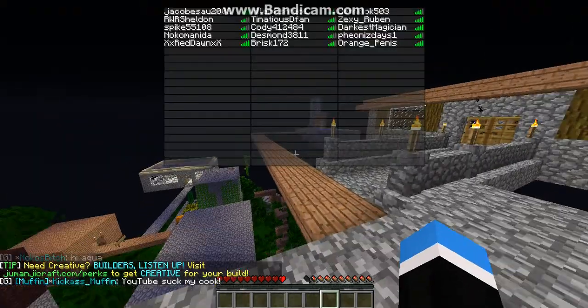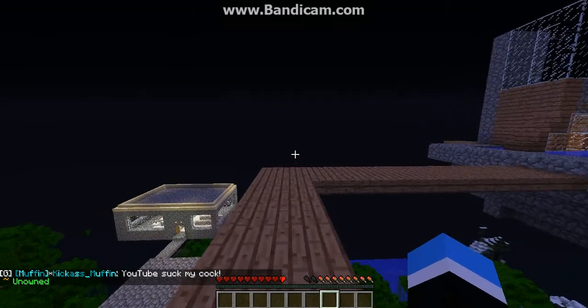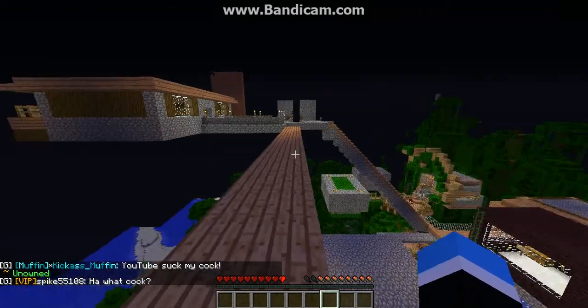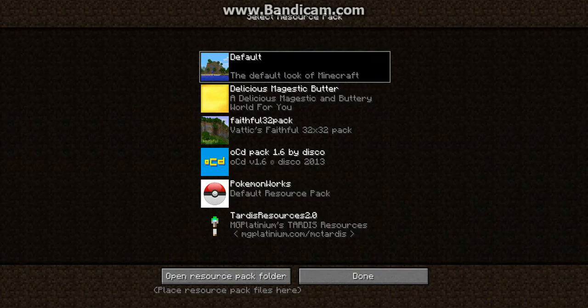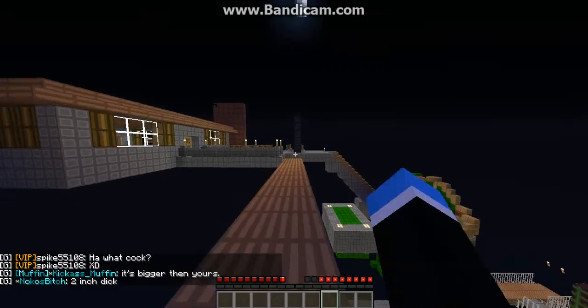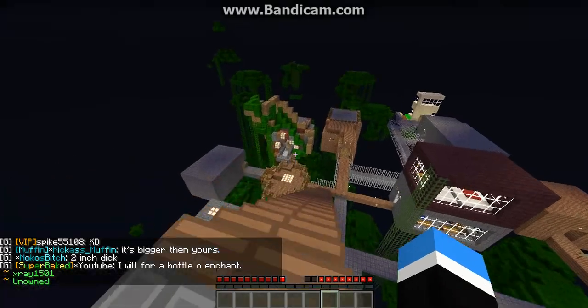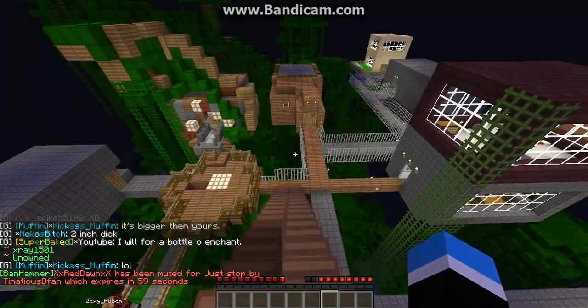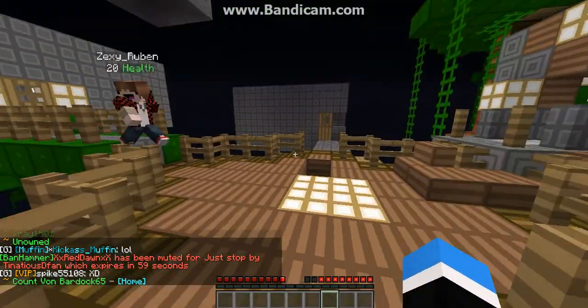What we are doing is a texture pack review and as you can see I'm in default right now. The new texture pack that I got was the OCD pack by Disco. This is just a little smooth texture pack. I don't think you need HD. I don't think you need MC Patcher or Optifine for this texture pack.